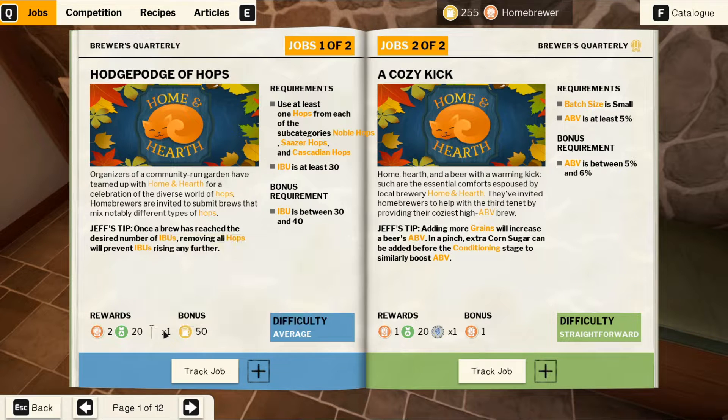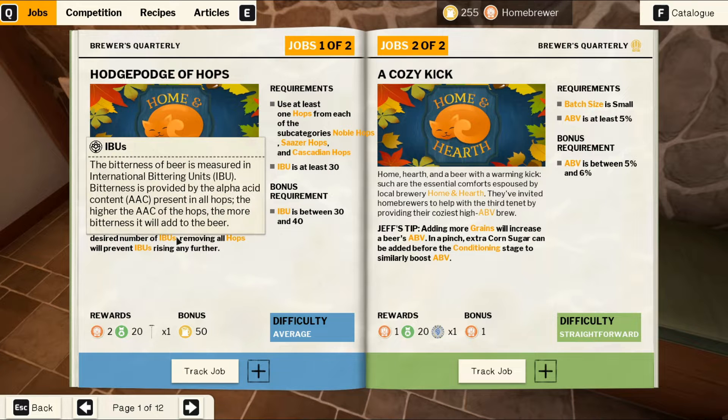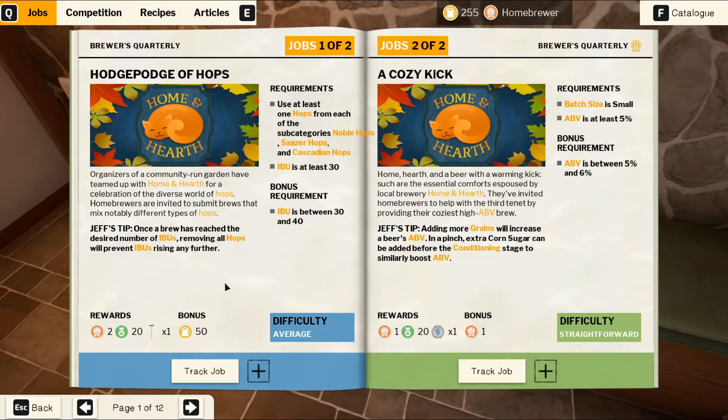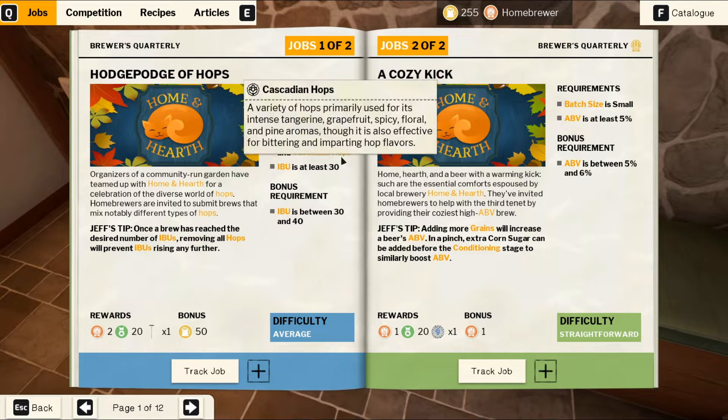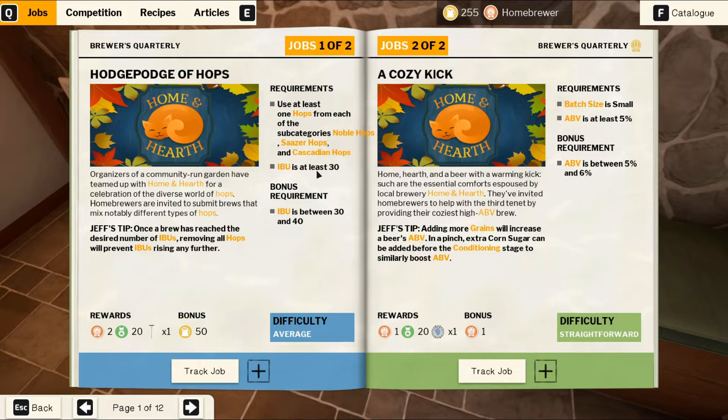I don't know why I would need a rake. How would you know if it reached the right level? Alright, this is hops — average difficulty. It says use at least one hops of each of the subcategories: noble hops, Canadian hops. And have a bitterness of at least 30. Make a small batch. Have alcohol volume between 5% and 6%. Even though it's probably pretty tough, I'm going to try this one.